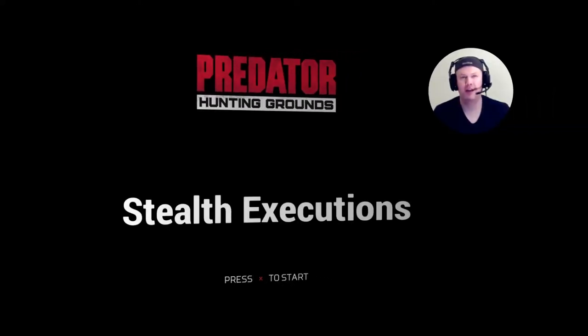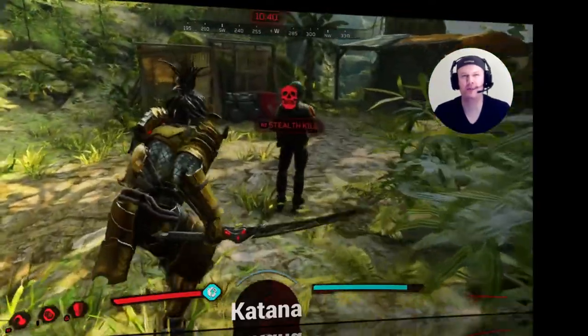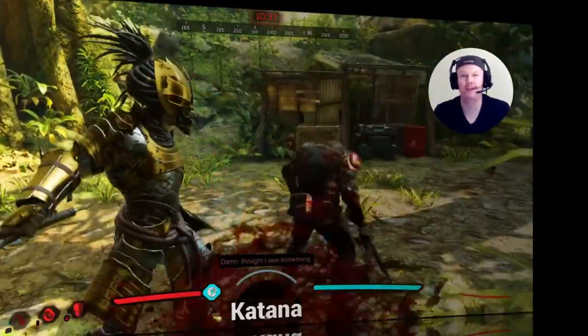Hey, how you doing everybody? It's Aaron and we're gonna go through all the stealth executions in Predator Hunting Grounds. First up is the Katana. This one is my favorite of all the stealth kills.